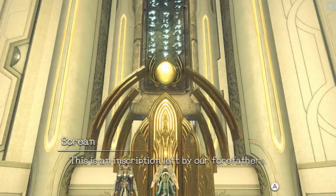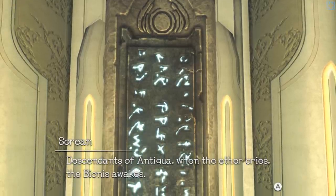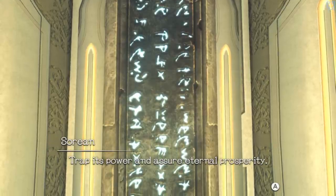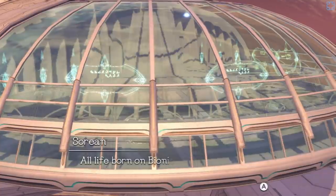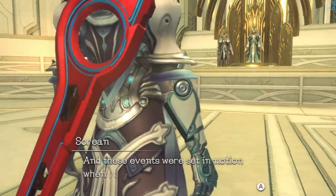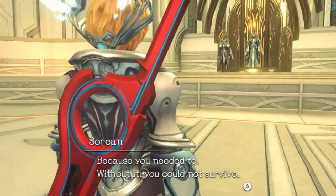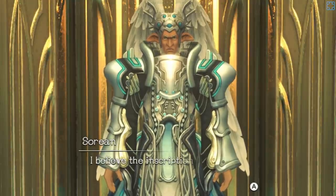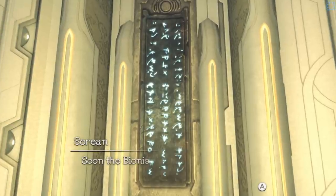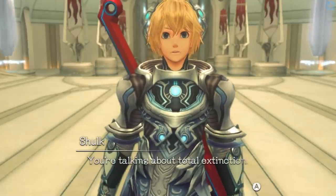That disturbance can only lead to one thing. But why is this happening now? This is an inscription left by our forefathers. It is written: 'Descendants of Antiqua, when the Aether cries, the Bionis awakes. Mistake not the signs, and heed the sword's return. Trap its power, and assure eternal prosperity.' All life born on Bionis affects the Aether. The Mechon's assault is just the beginning. These events were set in motion when you used the sword against them. Without it, you could not survive. I believe the inscription speaks of these very events — if their assault continues, if more lives are lost, soon the Bionis will awake, and not only the High Entia but all life will perish. You're talking about total extinction. Correct.